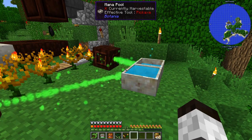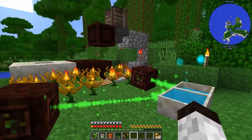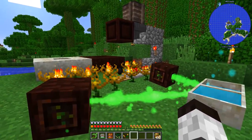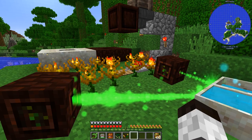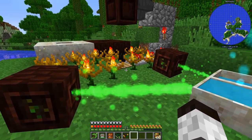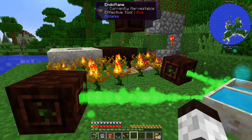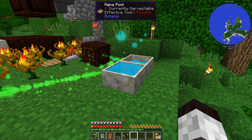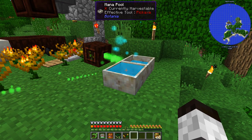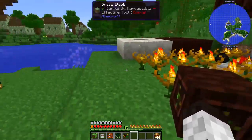Between the last video and this one I added another mana pool — you can see they're filling up nicely. I also added this mechanism which drops coal to keep things going. When they consume the coal, the pressure plate is lifted and drops a couple more, so it's always putting out just enough and it's not despawning. Pretty neat basic redstone, but it works fine — we're generating mana at a pretty good rate.